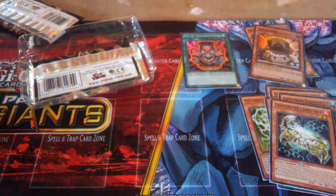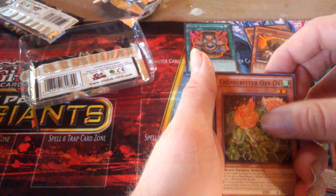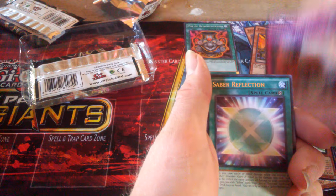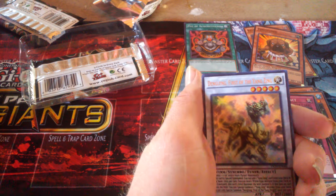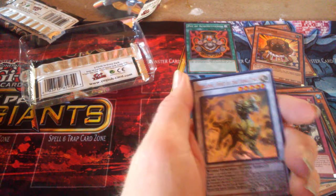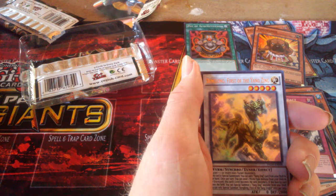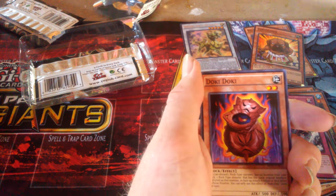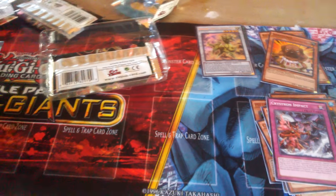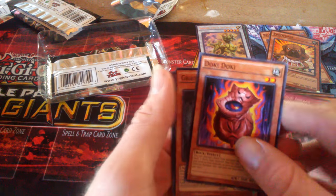We got some pretty good commons out of that pack. Next pack — oh, we got an ultra rare! One of the Yang Zing monster synchros, which is an awesome card. I'm glad I got this; I don't think I had this one. This is an awesome card.